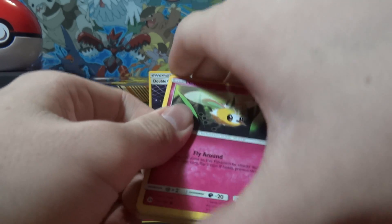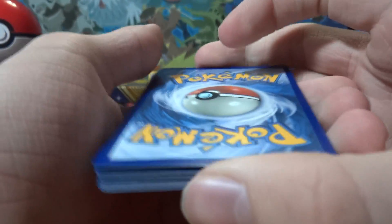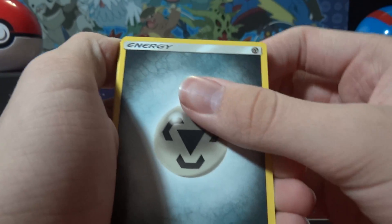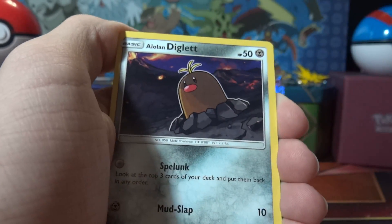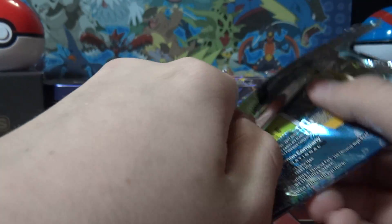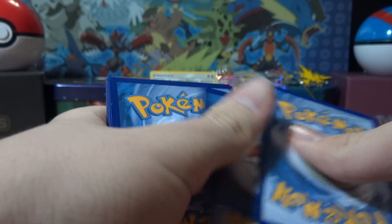Weird, weird box. And another green code card — is that three in a row? Maybe they changed it, maybe it's a new print run. Who knows at this point. Cutie fly, Skarmory, Alolan Diglett, Dratini, Blissey, and Palossand. This pack was easy to open so it might have something good — let's keep it a secret and be completely surprised.